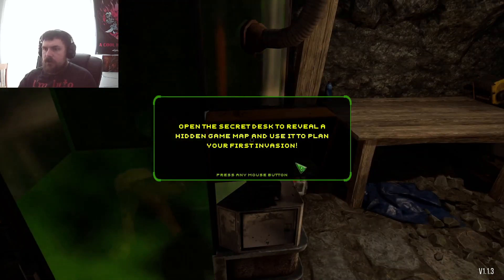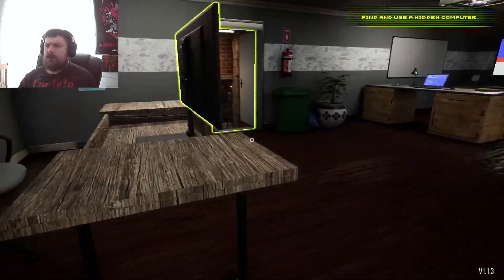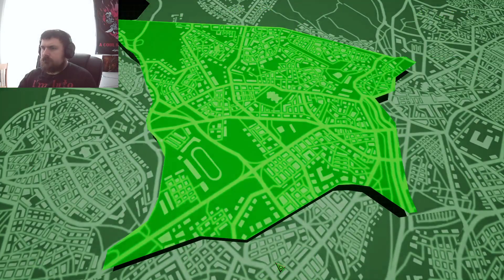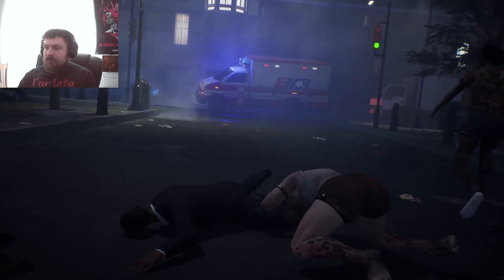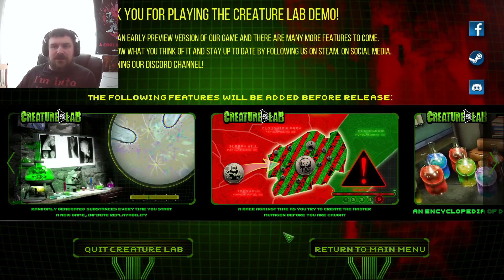Open a secret desk to reveal a hidden game map and use it to plan your first invasion. That's freaking neat! Start a mission, select the district. We need to get more bodies and more substances — let's spread the infection to see what happens. This is cool. That's pretty neat. Your monsters will be in the cutscenes. That's cool, that's a good touch. Anything that you create, you'll be able to see it and what it does when it goes out there.